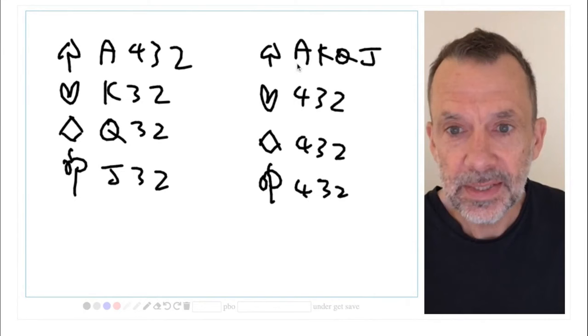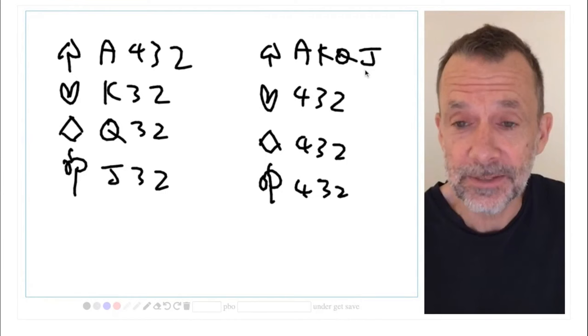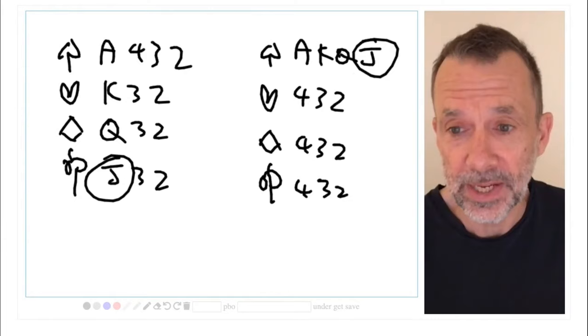Now, let's take the same 10 points and put them all together in the same suit. All of a sudden, we seem to have four tricks: ace, king, queen, jack. Those honor cards working together mean that the jack is just as good as the ace. Working alone, it's on its little lonesome, but with the ace, king, queen to support it - honors working together is a good thing.